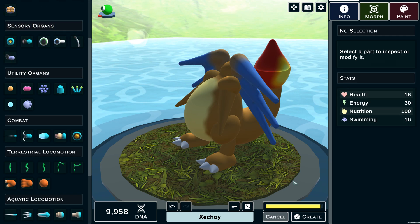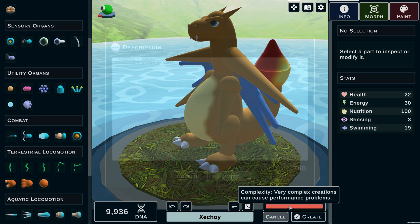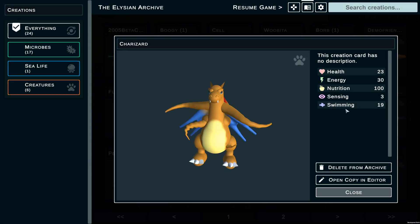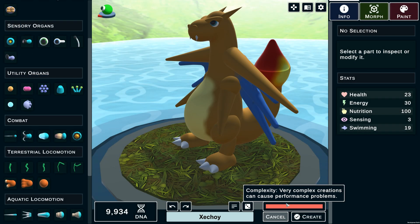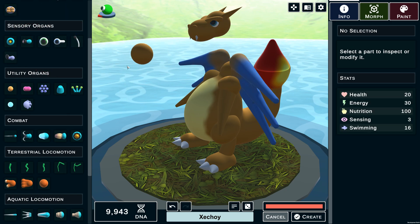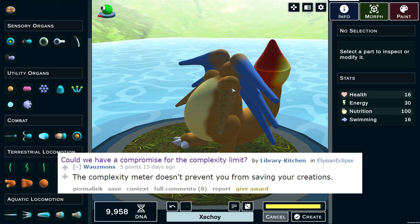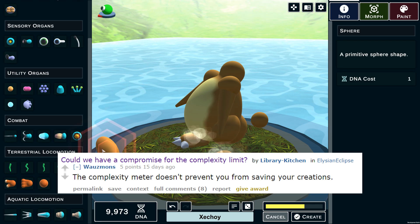Moving to the more technical side: in update 2.1, we now have undo and redo buttons for all editors, the ability to enter descriptions for your creations, and a creature's physical stats now display within the archive. In update 2.2, a complexity meter was added to all editors. Waltzman's has also confirmed that you can build creatures above the complexity limit — you just can't play with them in-game, which makes complete sense.